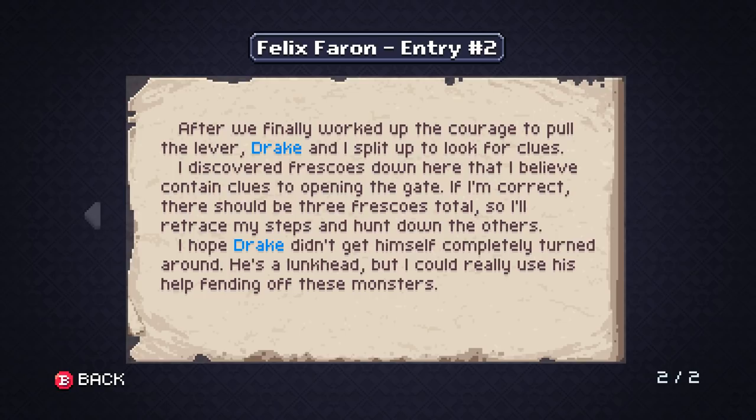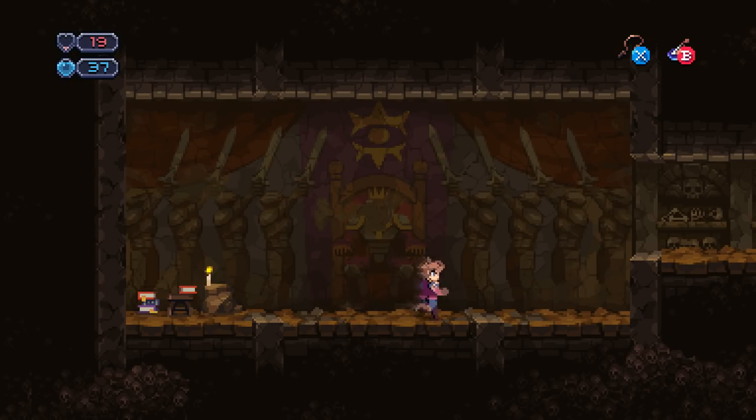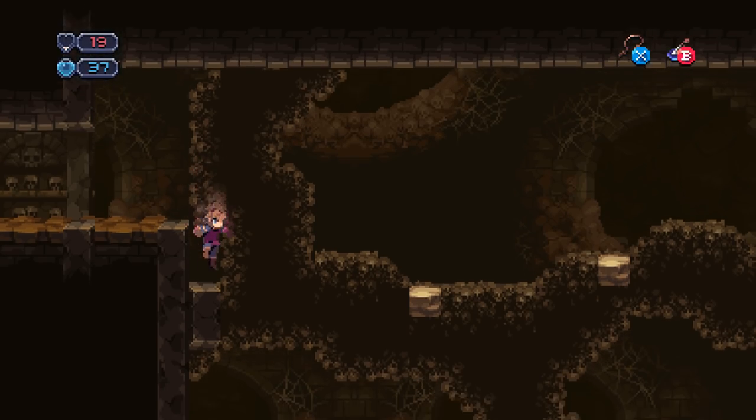Felix Farren, entry number two. After we finally worked up the courage to pull the lever, Drake and I split up to look for clues. I discovered frescoes down here that I believe contain clues to opening the gate. If I'm correct, there should be three frescoes total, so I'll retrace my steps and hunt down the others. I hope Drake didn't get himself completely turned around — he's a lunkhead, but I could really use his help fending off these monsters. So, one, two, three, four, five, six, seven, eight — there's eight soldiers, and then the king in the middle. Maybe the first number on the lock is eight.